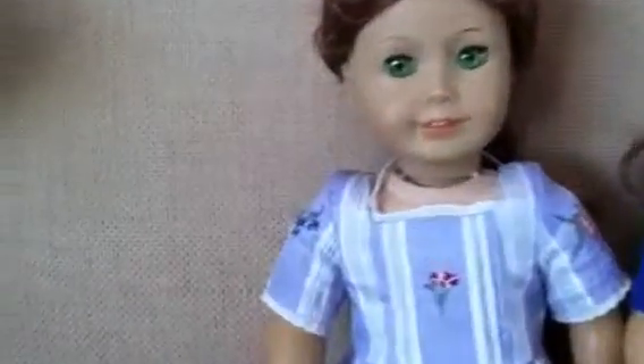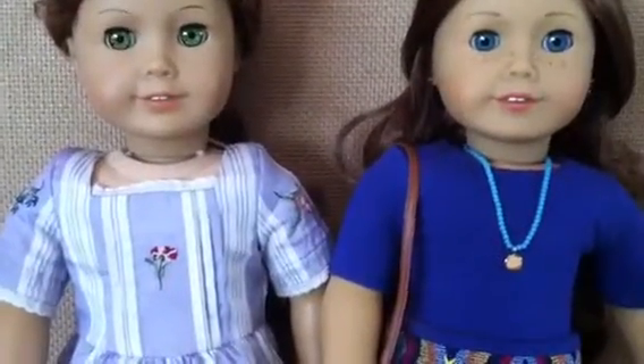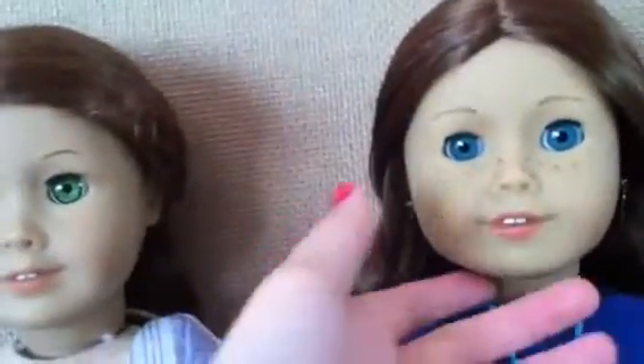Here she is with Felicity. I had Felicity when I was really young and messed up her hair, so she may have lost some color. Their eyes are obviously different colors, and Sage has freckles. Their lips are a bit different — Sage's are a little more rosy and Felicity's are a little paler. Their eyebrows are definitely different, and Sage's skin is a little more pale while Felicity's is darker. In my opinion they don't look alike at all.